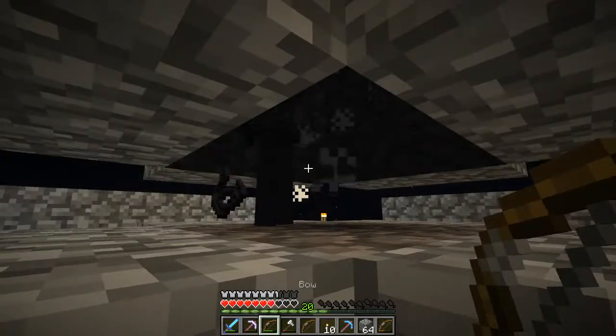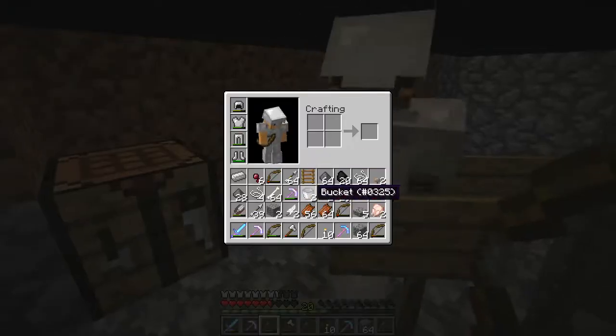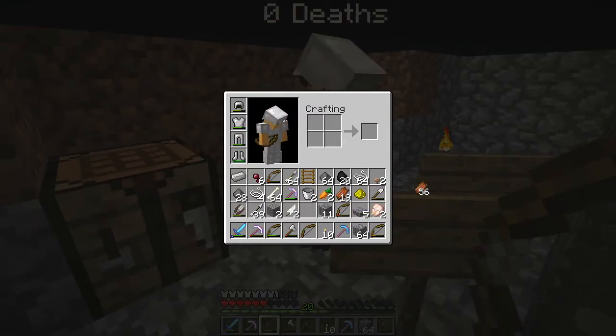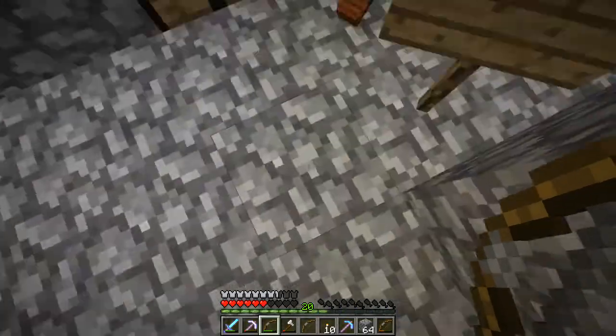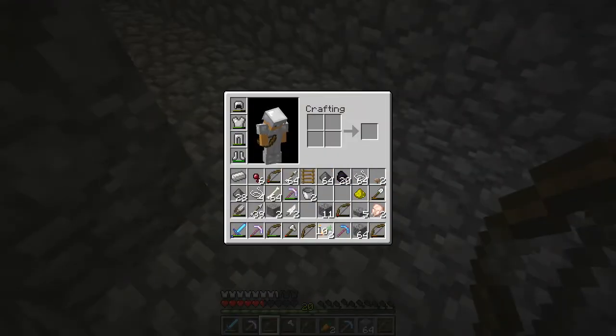I can enchant - I enchanted a pickaxe with Fortune 3, so I'm good. I'll enchant a pickaxe. I'm going to starve to death, so let's get going. Here, I'll toss you some bread. You can have my rotten flesh. Thanks. Let's drop down here. The water should save my life, right?